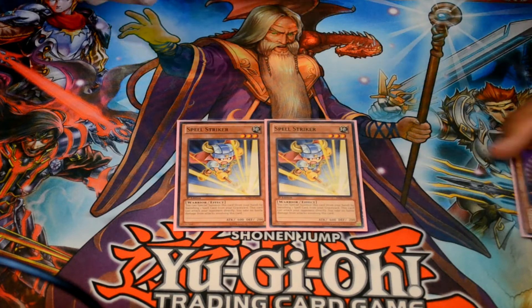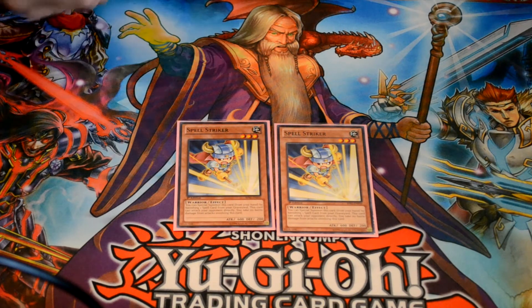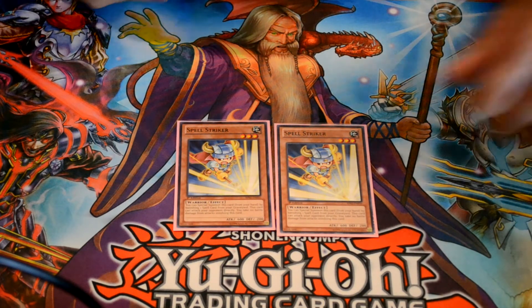I've got Two Spellstriker. Since you're running a lot of spells in this deck, one of the nice combos is Rhoda and Spellstriker — banish Rhoda and Summon Spellstriker. It just helps you extend your plays that much further.